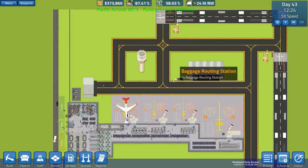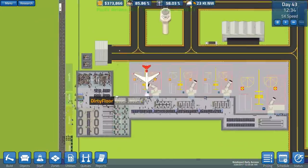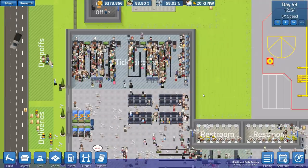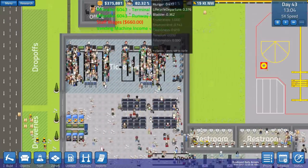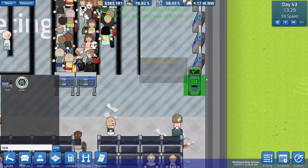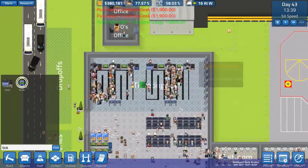The question is whether or not we can handle capacity - and immediately it looks like no. We are selling tickets as fast as we can. Let's go to ticket kiosk and put in another two ticket kiosks.